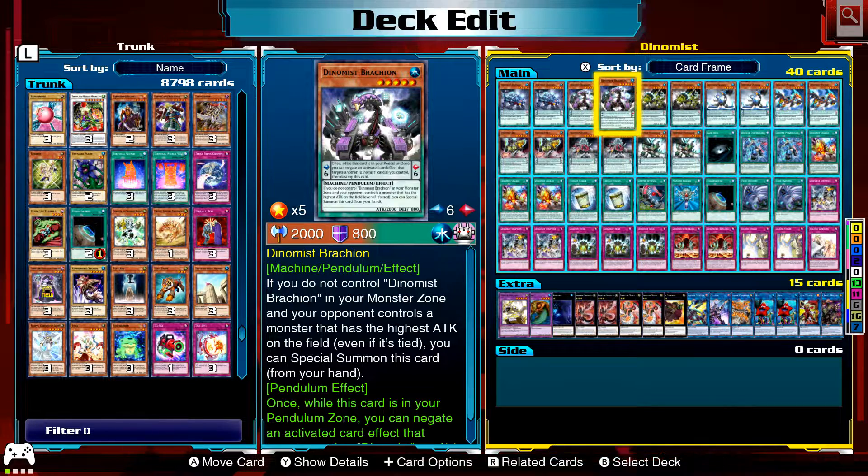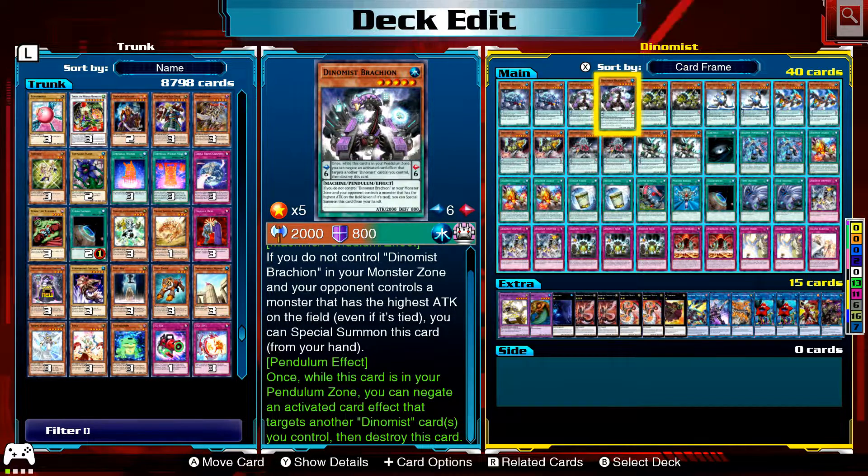Brachion: if you do not control Brachion in your monster zone and you control the monster with the highest attack, you can Special Summon this card from hand. Its Pendulum effect — once while in your Pendulum Zone — negates an activated card effect that targets another Dynamist card you control, then destroys itself. That's pretty much the gimmick of Dynamist — they destroy themselves to negate everything.